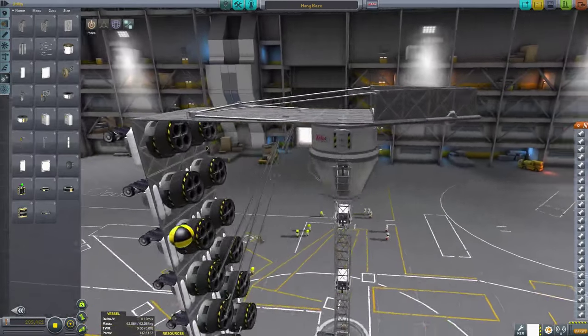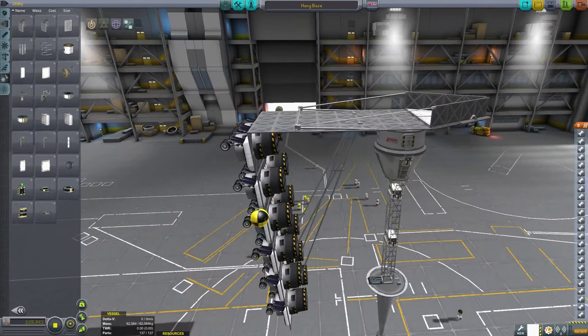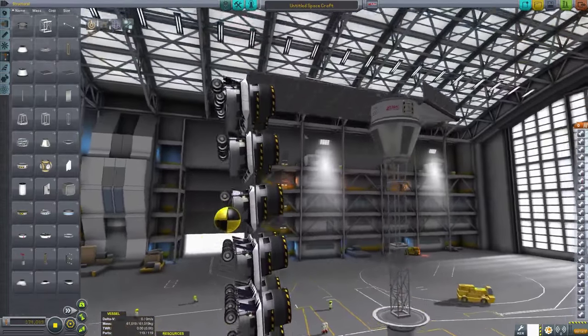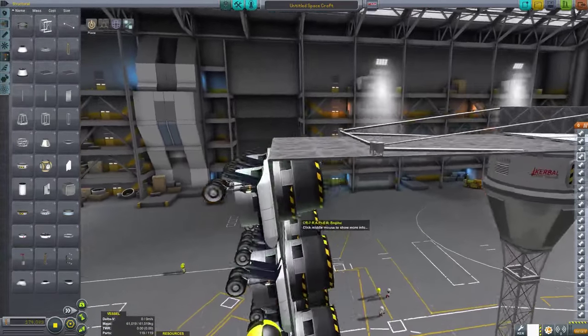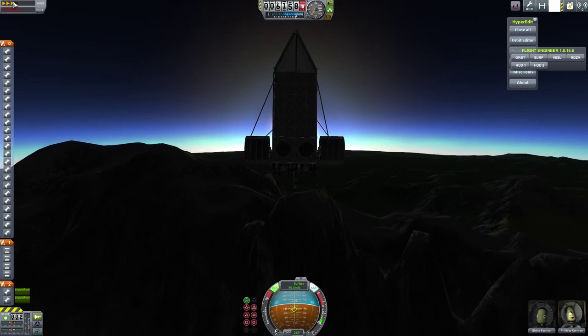Finally, for our challenge. I designed this cliff observatory base that would be perfect for the mountain near KSC. It has a few issues that need to be hammered out, but the principle is simple. Place enough air-breathing thrusters to offset the center of mass behind a large array of wheels with 30 braking torque each, and slap it on the steepest cliff you can find.